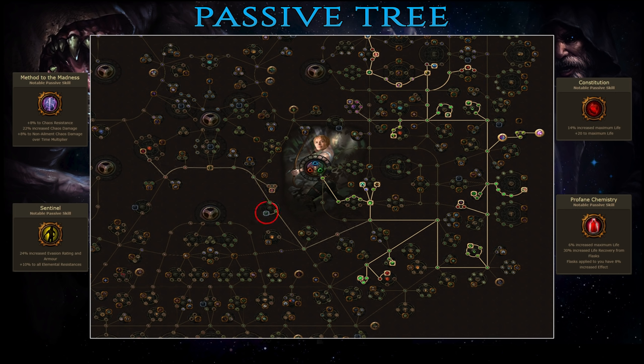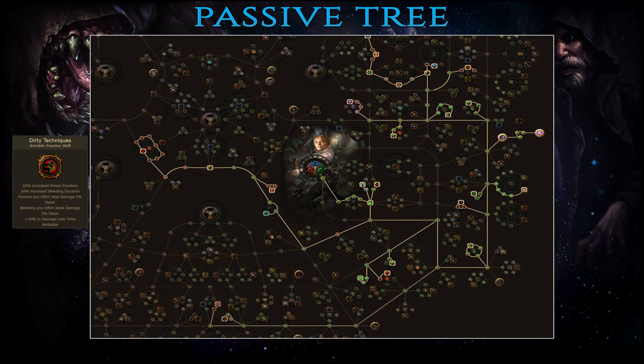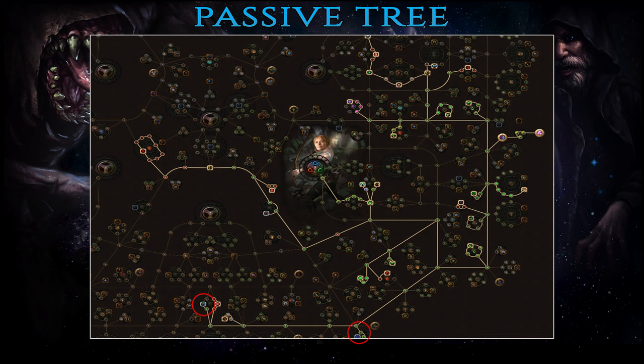Finally at this point we'll get the first jewel socket of the build and since there aren't any skill specific ones use the best rare you have. With the campaign out of the way you'll start going through the Atlas and by level 80 your first target is to fill in the so-called Wheel of Life from the Scion starting area. Boosting your HP is a very important defensive mechanism in Path of Exile – all the DPS in the world is pretty much useless if you're dead. From this point up to level 90 start heading towards Dirty Techniques at the bottom of the passive tree. Then grab one of the best life passives in the entire tree, Golem's Blood. Finally, as this build is a farming beast there's a high chance you'll push to level 100 with it, so the final points can be used to grab two additional jewel sockets and Unpredictable Offensive for some extra damage and stun avoidance.